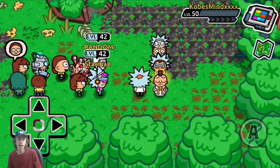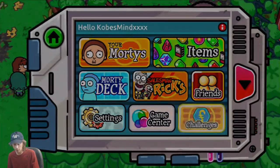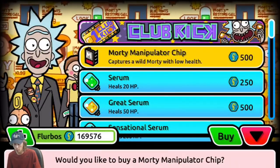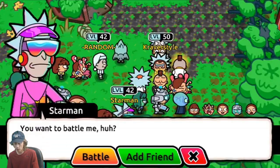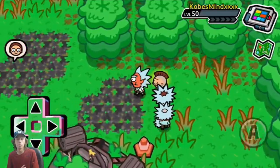Go to Salesman Rick if you don't have the parts to craft a Morty manipulator chip, and you can buy yourself one for 500 Flurbos. You can gain those from opening loot boxes and defeating wild Mortys. You can also gain them from defeating trainers or just even battling trainers — you don't even need to defeat them, but you will get a little bit more.